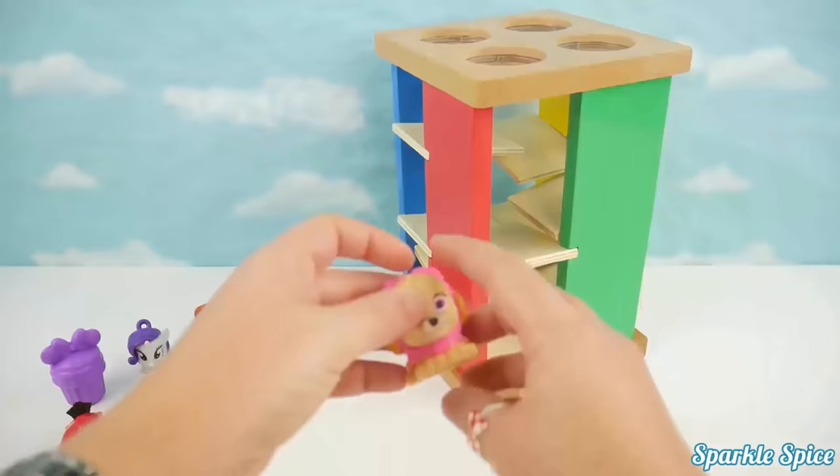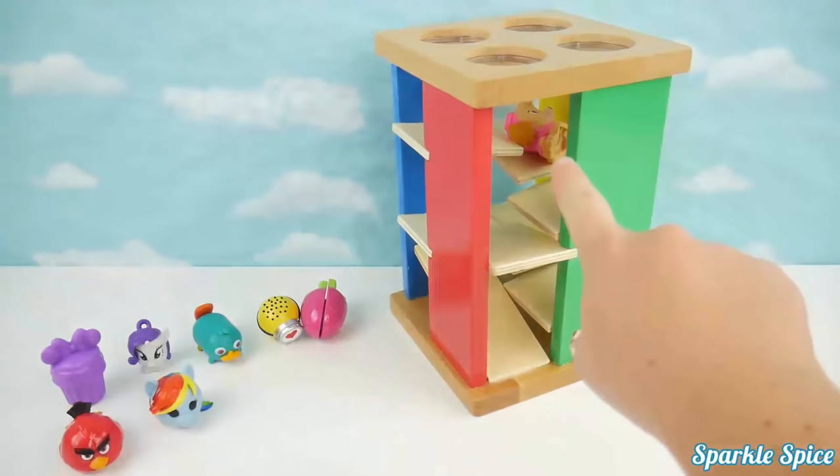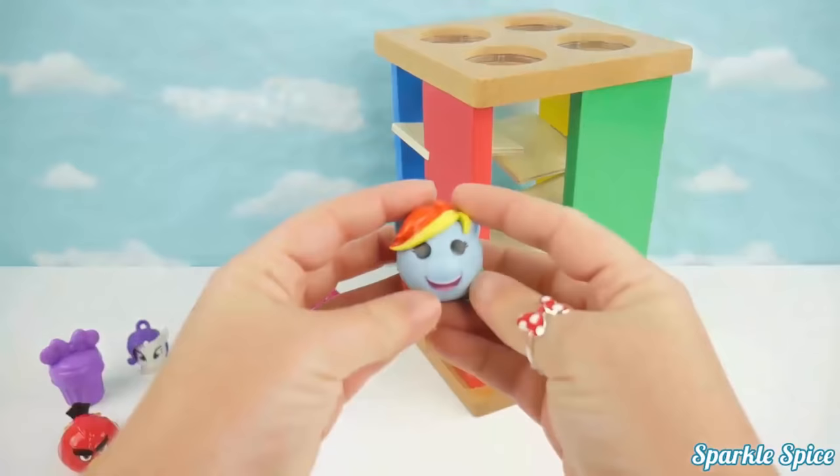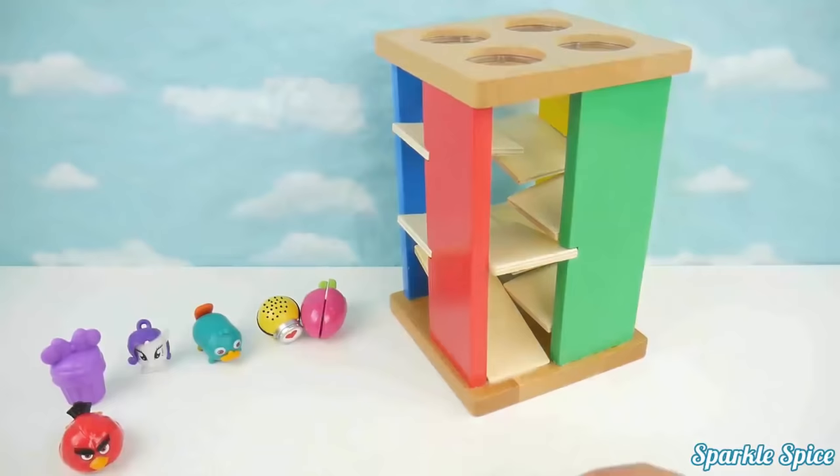Next, we have a sky mashup. I wonder if she'll roll. Let's try it out. Here you go. Oh, I can see that she got stuck in there. She doesn't roll very well. Our Rainbow Dash My Emoji is next. She's pretty round. Rainbow Dash was pretty fast rolling through that maze.